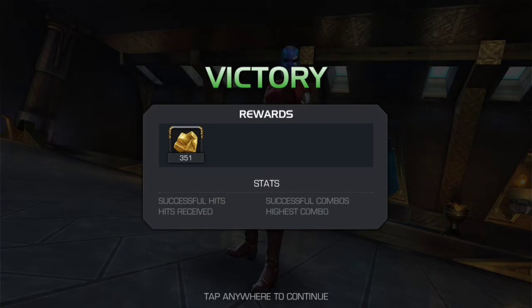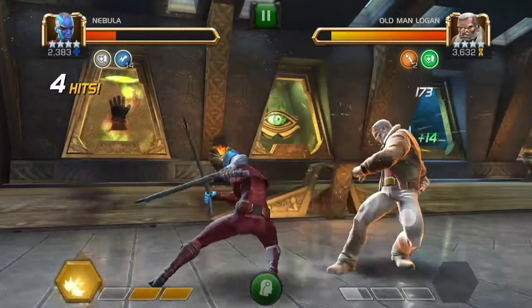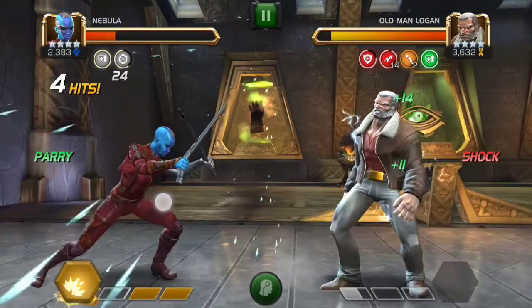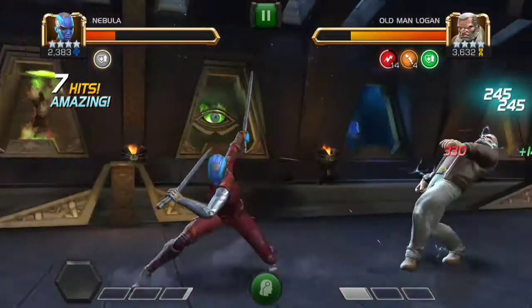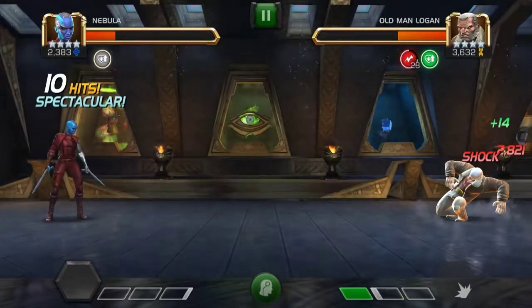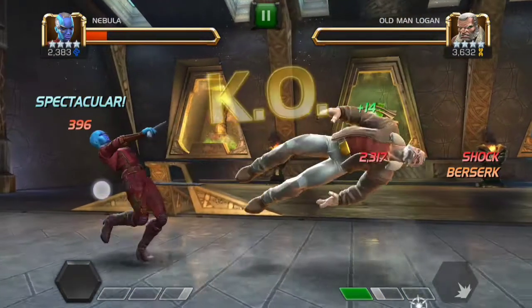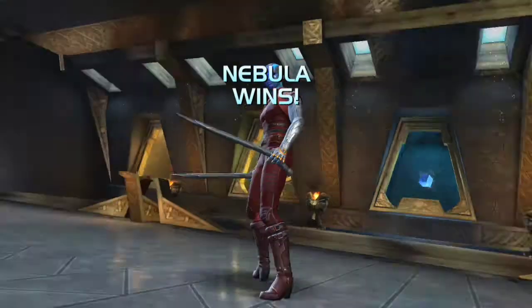Now that went kind of fast, so let's look at it one more time — I'm going to slow the video down. So here it is: 14 charges, there's the parry. Now I hit him once and then I hit him with my Special 2. He's taking 330 damage every second, and then there's the last hit — 2,800, 2,800, and then 2,300 and he's dead.